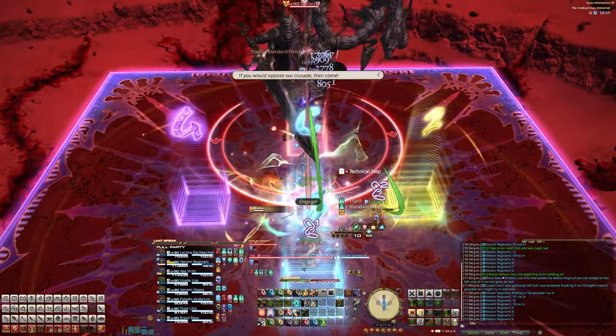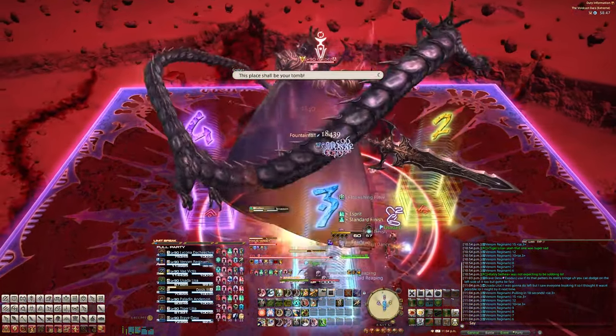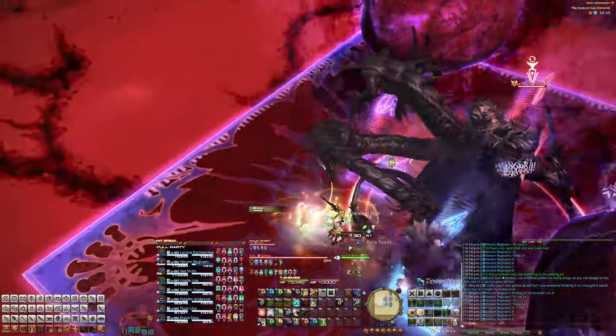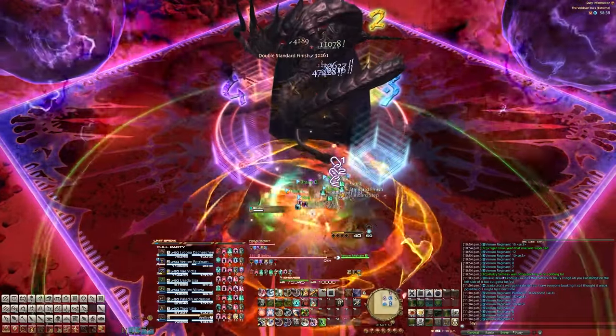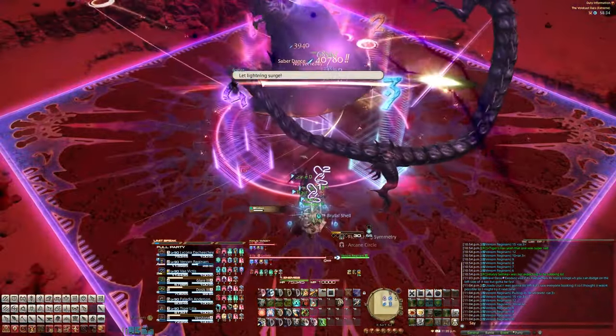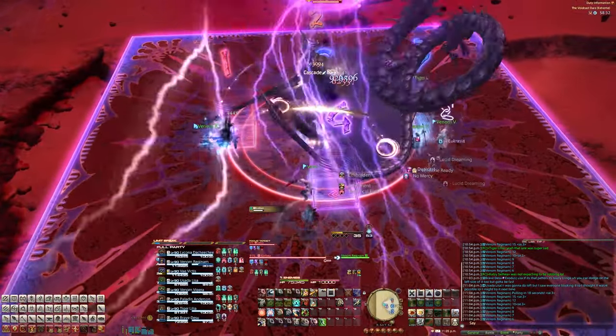Pull the boss into the middle and he'll first cast Terra Storm. Two giant balls will appear, and underneath them AoEs will hit, so just go to the safe side. As the balls are growing, he'll also cast Lingering Spark. These are basically twisters, so at the end of the cast bar, move away from where you were just standing.